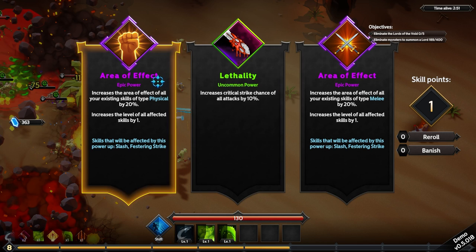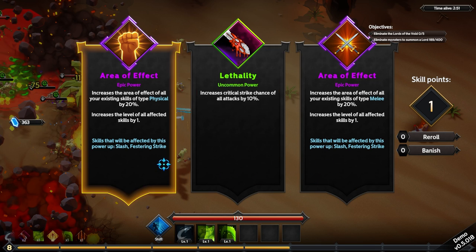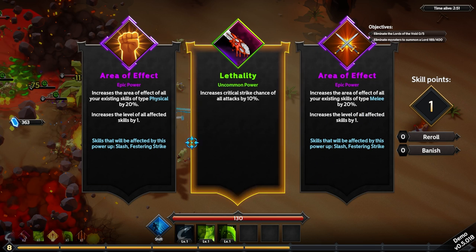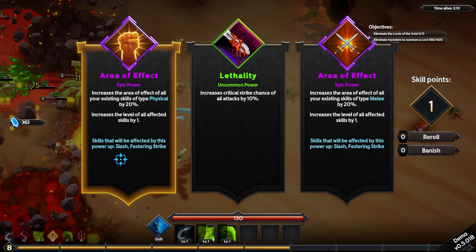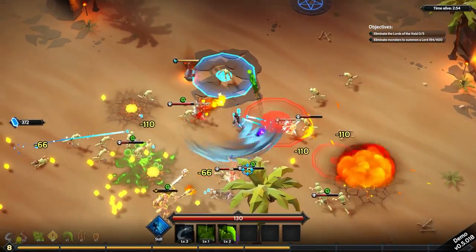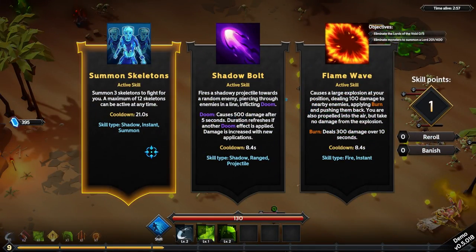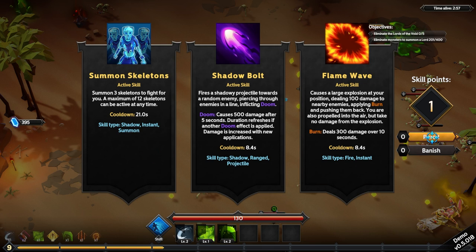So all physical spells or skills and melee skills, otherwise further crit chance. Leveling up slash and festering — that increases the area of effect of all of your physical and melee skills. In that case I might want to go for physical, because that seems doable. What else do we have — summon skeletons, flame wave, and I can't re-roll or banish because I don't think we have those tokens.